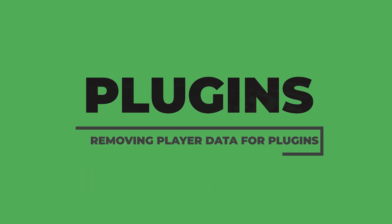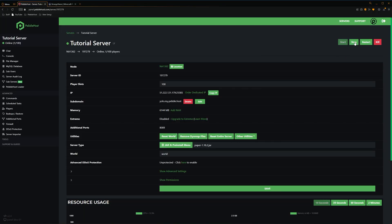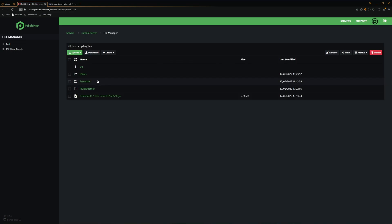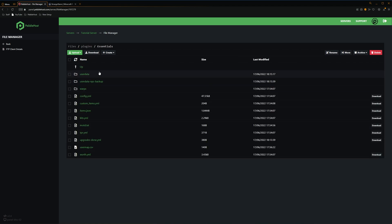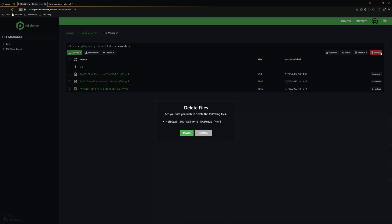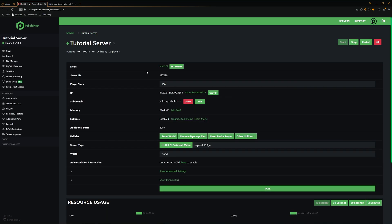So the next thing I'm going to show you is how you can remove user data on a plugin. Once again, we're going to want to stop our server, and then once it has stopped, we're going to go back to the file manager and then into our plugins folder, then into the folder for the plugin — so mine's Essentials. And then as you can see, we have our user data folder right here. We have our 46F80, which is my one. So we'll select this and then click delete, and then once again delete. Then once again, we're going to want to restart our server. Once our server has restarted, all of our player data will have been reset.